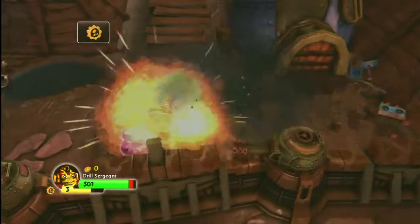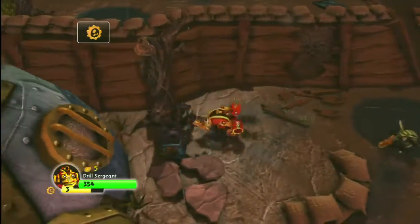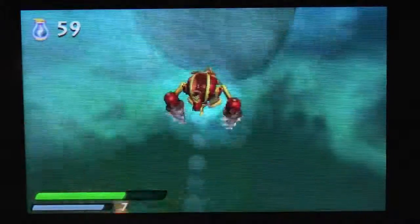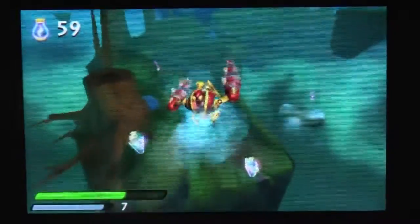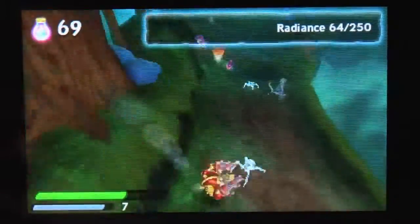This guy is a tech element Skylander and a really bizarre looking one. He's a great figure to use if you like to play without any concern for your Skylander's safety. Drill Sergeant is fun to use when you like to just run into enemies and drill them.